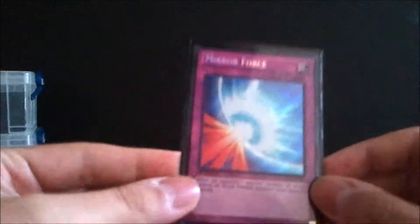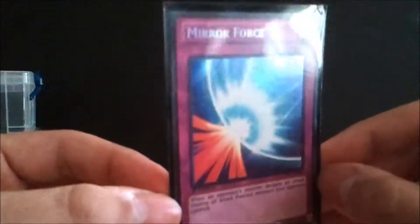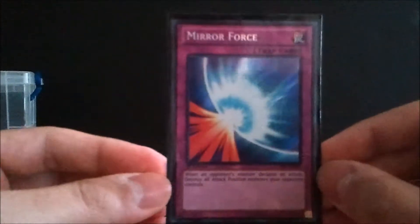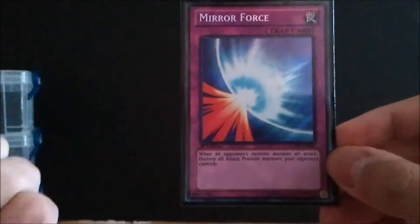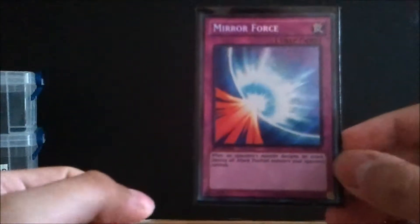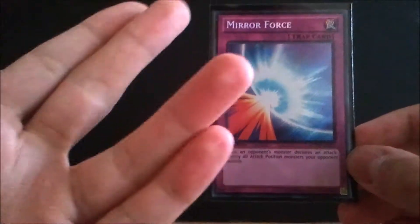The last card in the main deck is Mirror Force — the Secret Rare from Yugi's World, which runs about $5–6. You can only play one. A cheap budget foil version is the one from the V for Victory deck — I actually pulled two of those, and they probably run between $1.50 and two bucks. Next we'll talk about the extra deck and sideboard.